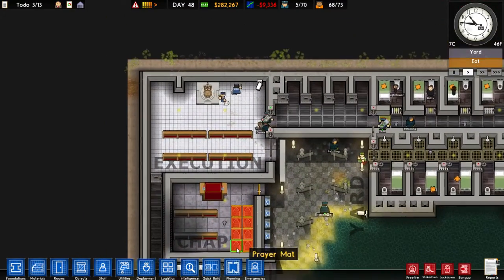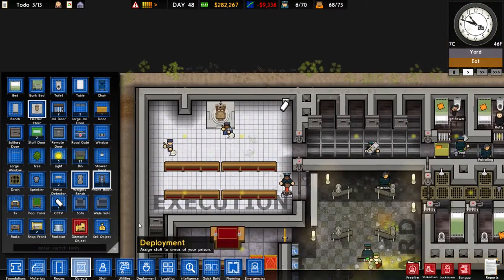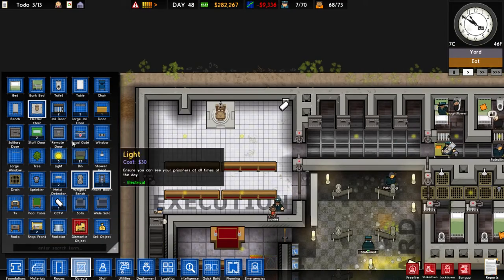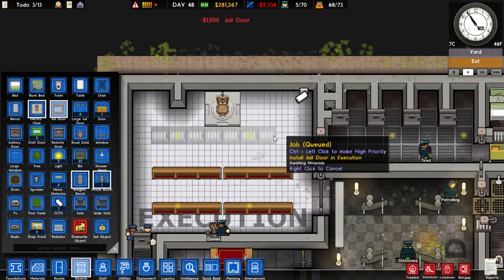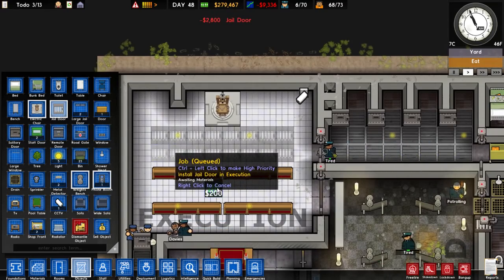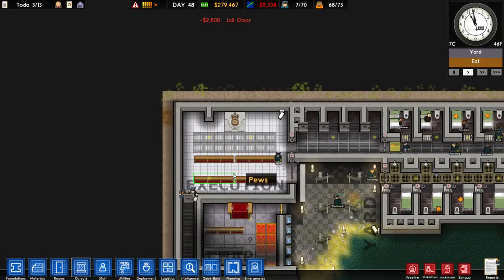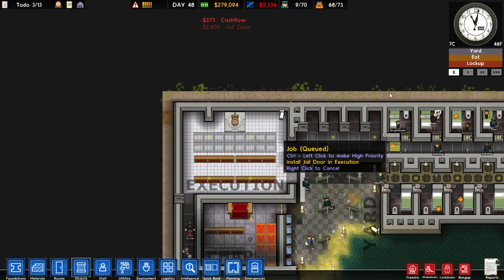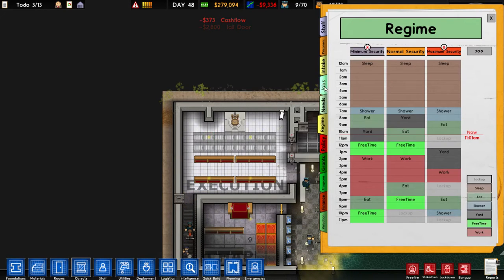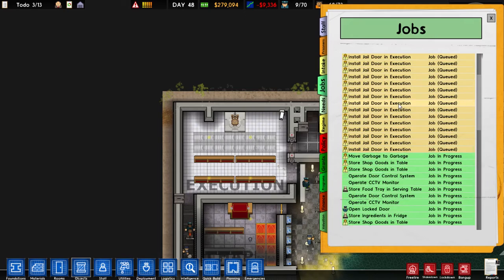I'm going to show you a quick example of this. I'm just going to get my workmen to build me some jail doors — just slap a lot of jail doors down in here. Now usually once you've placed them down you just have to wait; they will be queued up. Let's go to our job queue here.